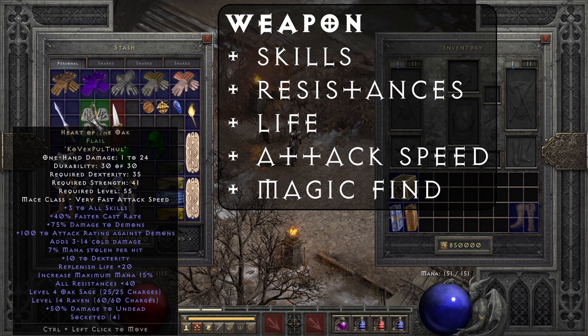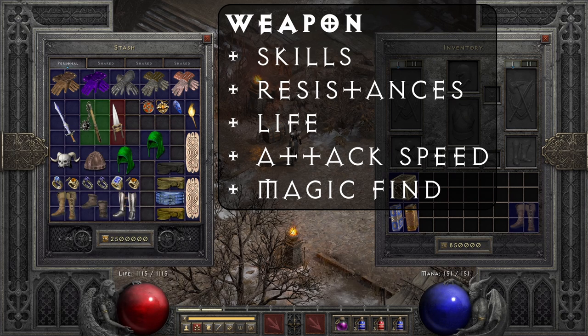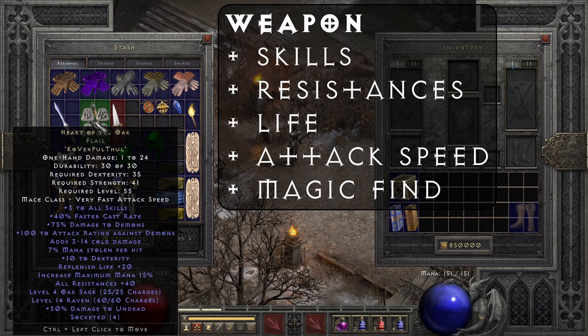Moving on from that, you want to get yourself a Heart of the Oak. This requires a Ko rune, which is the expensive part, but otherwise it's just Ko, Vex, Pul, and Thul in a four-open-socket flail, which you'll eventually find doing Hell Cows or other Hell areas. This is very nice overall because it has plus three to all skills, a little bit of dexterity which can help with blocking — you can also go for a max block approach with a shield — and up to 40% all resistances, which is massive, plus increased maximum mana.